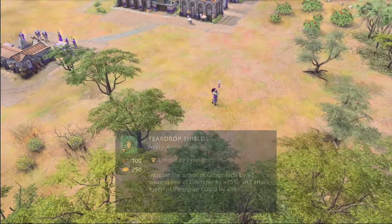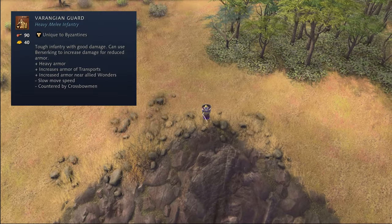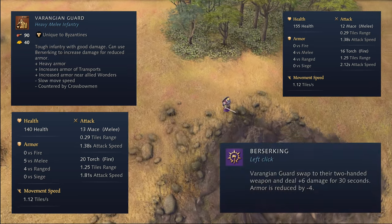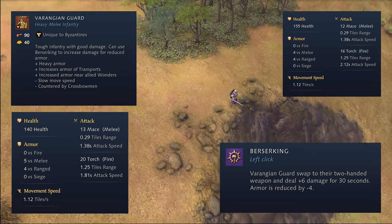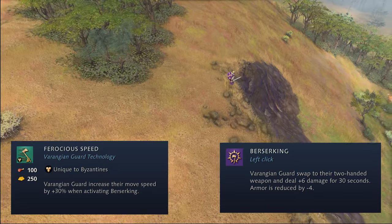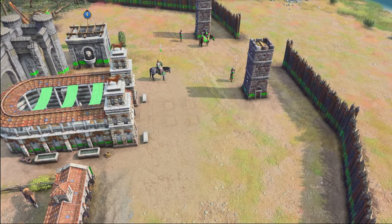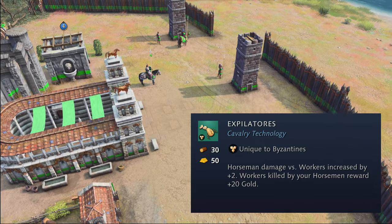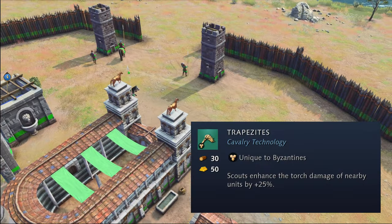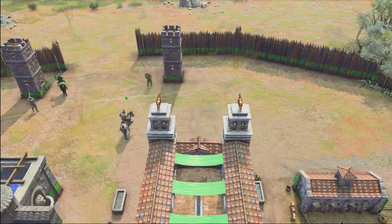This unit can be further upgraded in the Castle Age with the Teardrop Shield, increasing its movement speed by 15%. The Varangian Guard replaces the Byzantines' Man-at-Arms. It costs 90 food and 40 gold, and trades off 15 max health for an additional point in attack damage and melee armor. The Varangian Guard has an active ability called Berserking, temporarily boosting its attack damage by plus 6 for 30 seconds while also reducing its armor by 4. It can further be upgraded in the Imperial Age, increasing its movement speed by 30% while Berserking. The Teardrop Shield upgrade also increases its attack speed by 15%. Looking at the stables, the Byzantines get a unique upgrade called Expilatoris, giving Horsemen a damage boost of plus 2 against villagers and rewarding villager kills with 20 gold. Also available in the stable is the Trapesidus upgrade, granting Scouts an aura which increases the torch damage of nearby units by 25%.